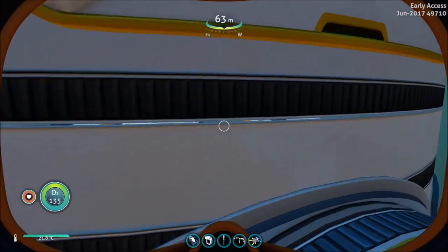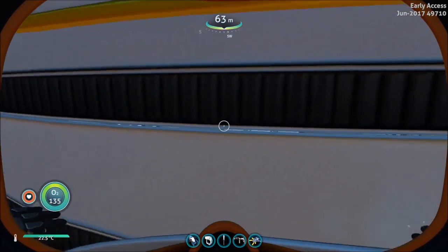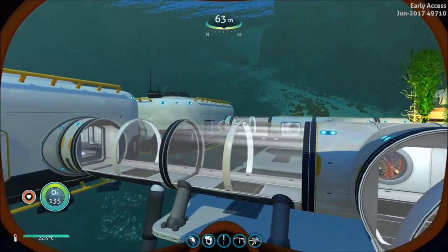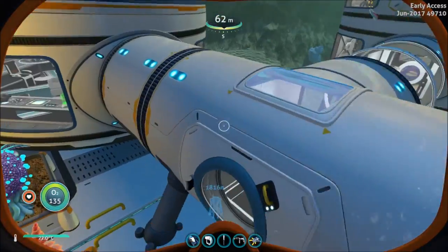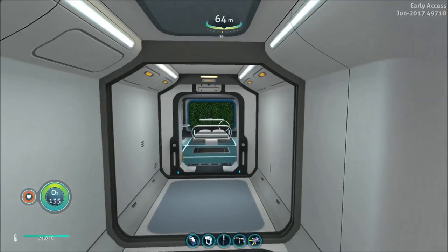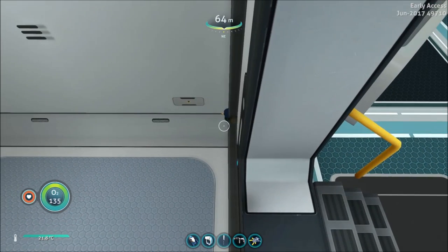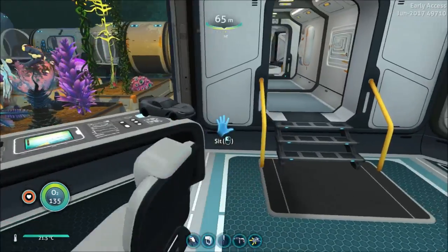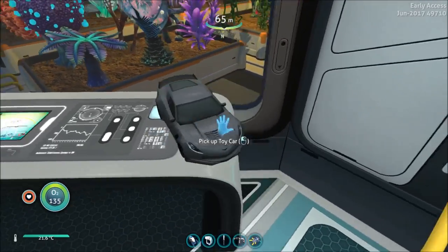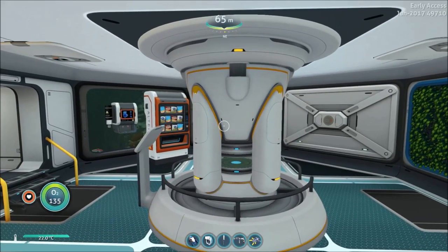We've had a long-standing bug where stacked multi-purpose rooms do not connect fully — there's a space there that's not unattractive but doesn't look good. There's a fish trying to clip through my base right there, look at that peeper. Oh — they fixed the lighting on the Cyclops car! I still think it should be a little smaller though, it's too big in my opinion.